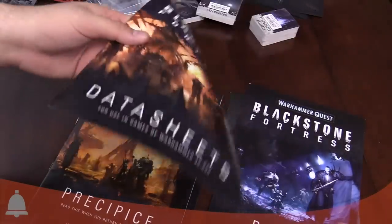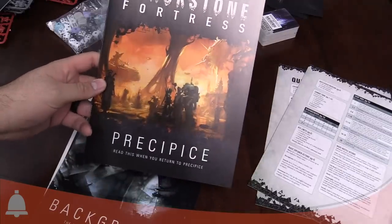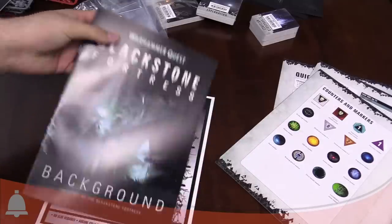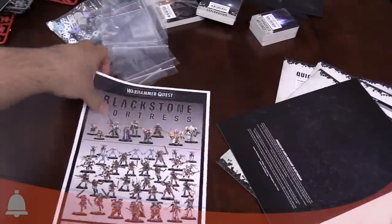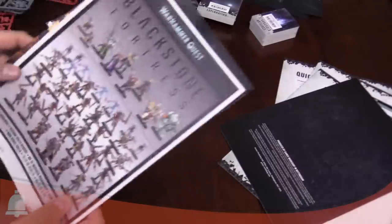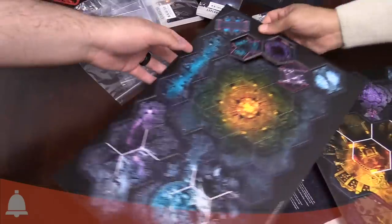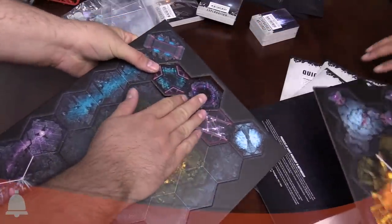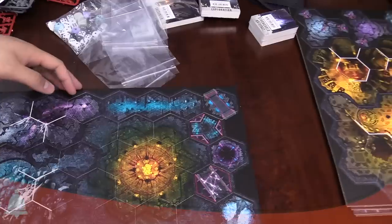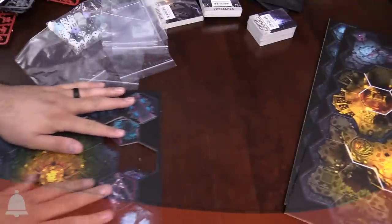We've got Precipice, which is the in-between missions section — read this one when you return to Precipice. We've got the background book, which is very interesting. And then of course the instructions on how to build everything. The boards — these are punch out tiles, they are ready to go. They're double-sided. We have three sheets of double-sided tiles. And then there's this Blackstone Fortress board piece and a player dashboard for your destiny dice. There's also a combat stick and a range stick.